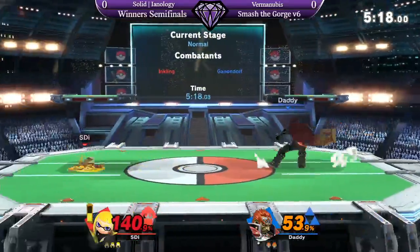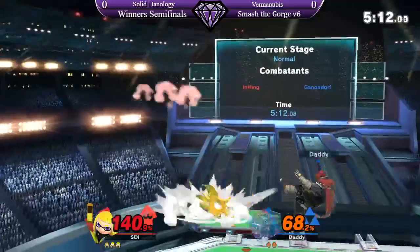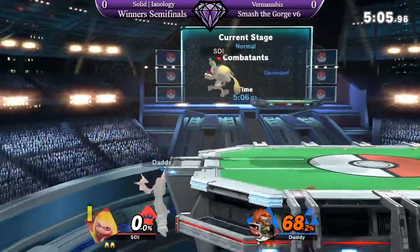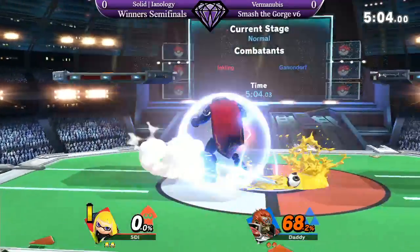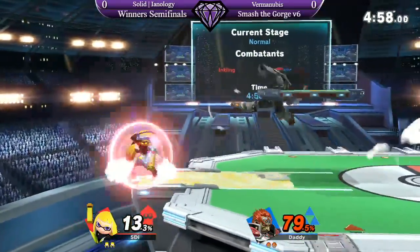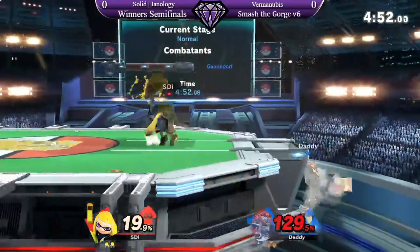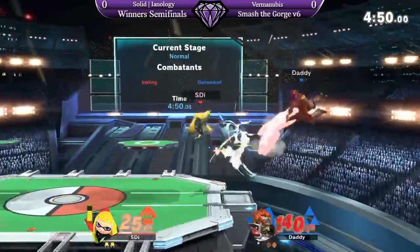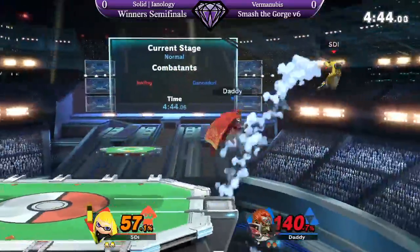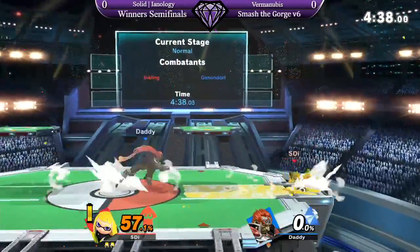They run into it — hey, that's good damage. I feel like that was maybe a little risky. Killing mid-stage at around 150. The analogy is not making it easy. Trying to read the tech option with a spot roller. I've heard of people deliberately missing techs just so they can't get hit by a splat roller. I do it all the time just to mix up my getups. You don't always want to tech or get up attack — you've got options. Do anything to throw off their rhythm and timing.